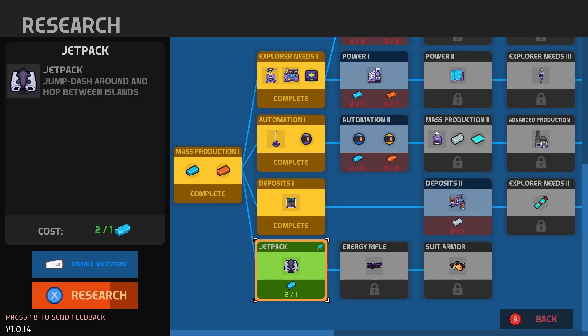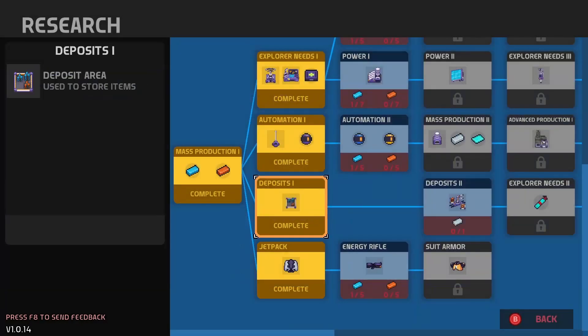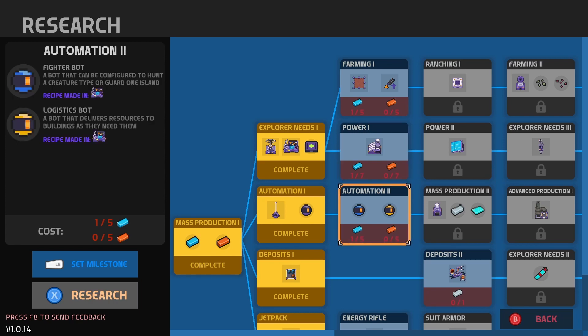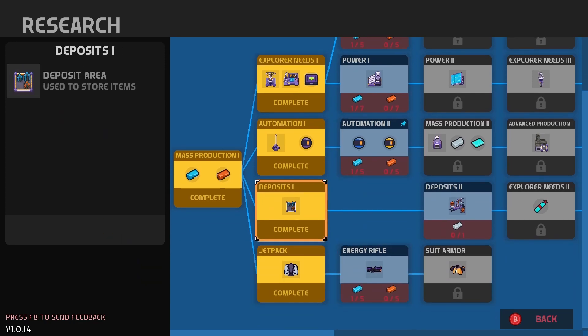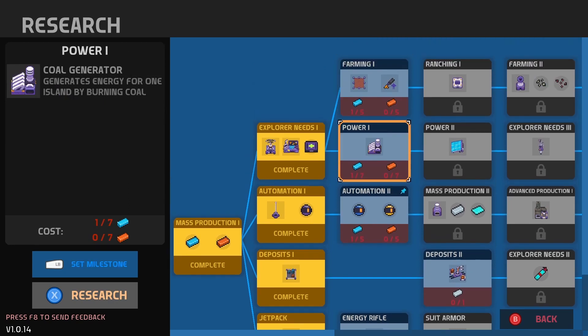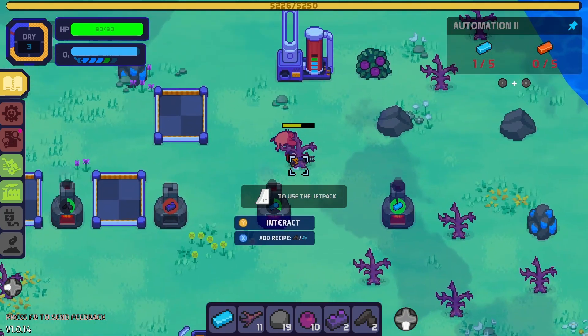Jetpack — ready to be used! Next up I want the logistics bot and everything, but I'm gonna need another island first for that. Farming — cool. Sapling extraction. Power — cool. I think automation too — let's pin that. Energy rifle — sweet. But there was no copper on this island, so it's gonna be a little bit before I unlock any of these. I have to go to the next islands first.